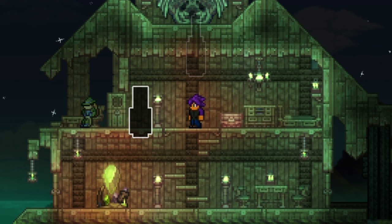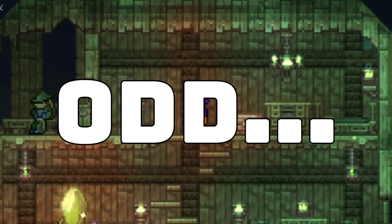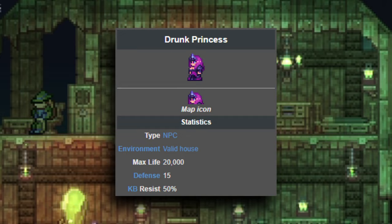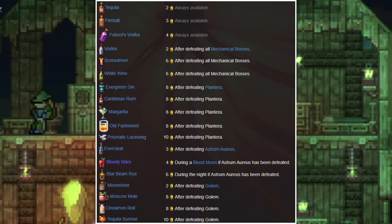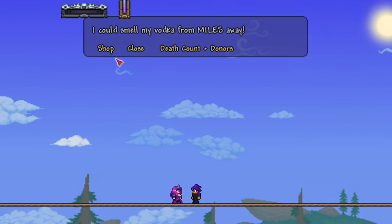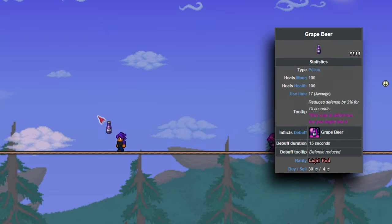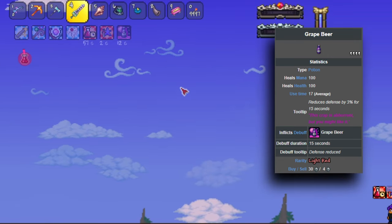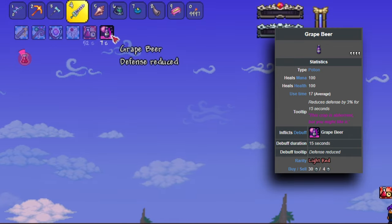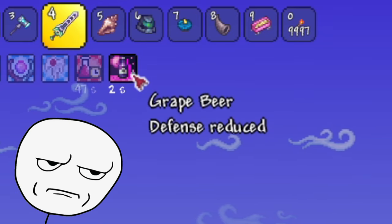Now, coming up are the last 4 recovery potions added by the mod, and these ones are odd. They're all sold by the Drunken Princess NPC, a hardmode NPC dedicated to one of the mod creators that mostly sells different kinds of alcohol with a variety of strange effects. Starting off with an absolutely horrible one, we have Grape Beer, going for 30 silver apiece. Each one heals 100 HP and mana, inflicts potion and mana sickness, and also inflicts a debuff that lowers your defense by 3% for 15 seconds. And that's all that this item does. Not useful.